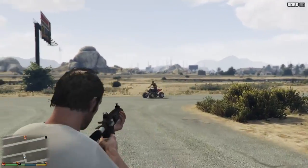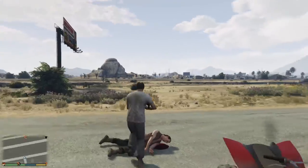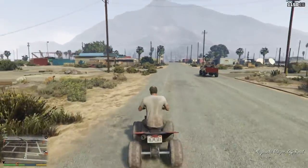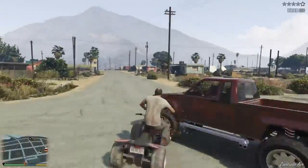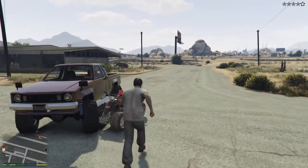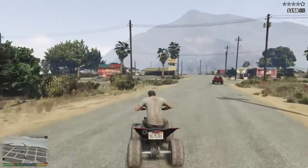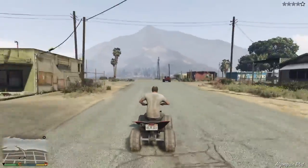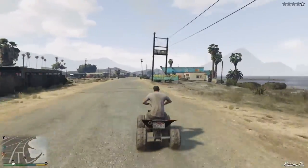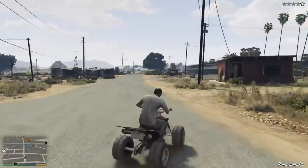And then you have to steal this exact Boogie Mobile — make sure you fling the guy out of the car. Make sure it's smoking because the glitch will work — it has to be this exact color, and you have to have the exact music. And then you have to hit this exact car. I promise you this is how it goes. Once you hit this exact car it will chase after you, and then you should go to this exact area.